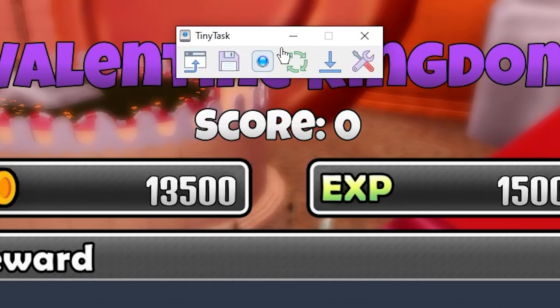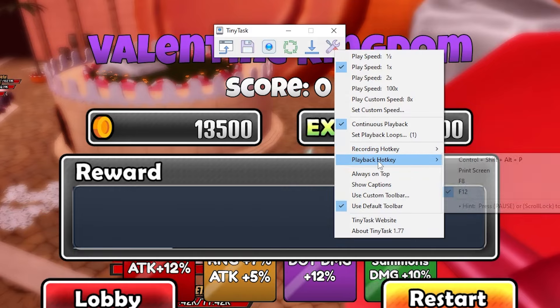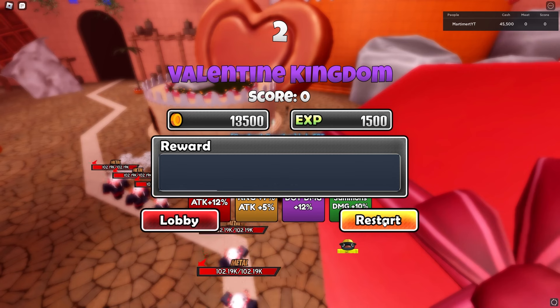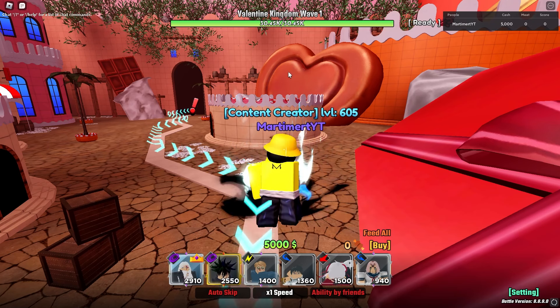Once you download TinyTask, make sure continuous playback is on. Go to settings — you want your recording hotkey as F8 and your playback as F12. Alright, let's go ahead and set this up. Once you guys load in, click on the screen a few times.